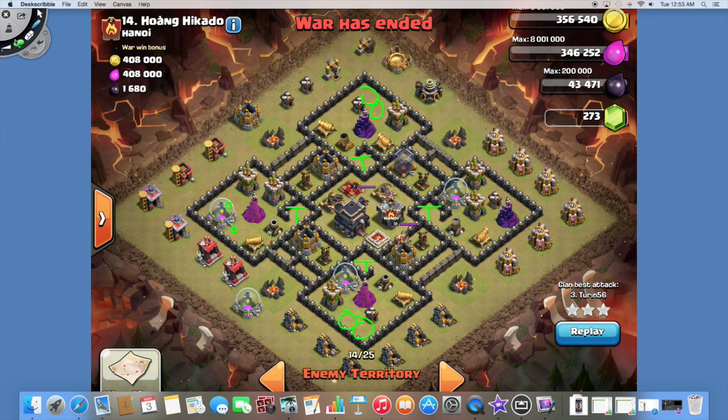The plan to take advantage of all this was to send in one hog from the west — he's going to grab these two skeleton traps. I'm going to send in one more hog from the south — he's going to pop those two bombs. One hog to take out two bombs. Yeah, horrible base design.